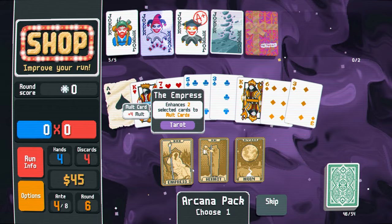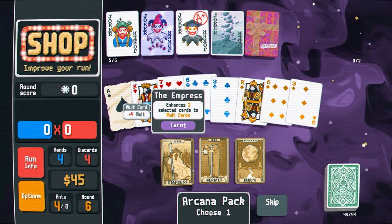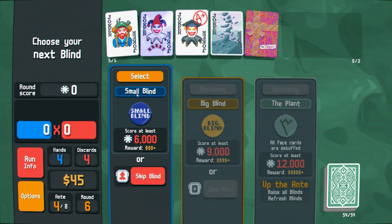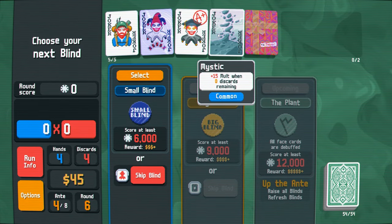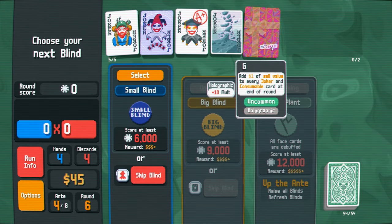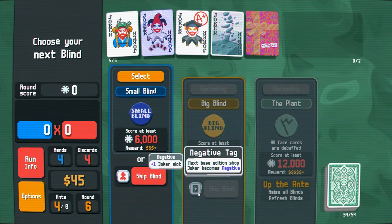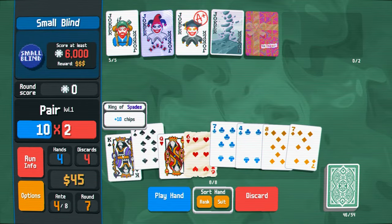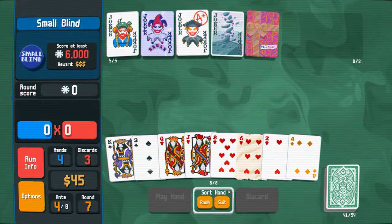Enhances two selected cards to multi-cards. Rare joker in the next shop. I wouldn't mind getting rid of some of these — they aren't that good. But if I skip this one, I get a negative. Never mind, I'll play this one out. Next one we'll skip. Big flush.